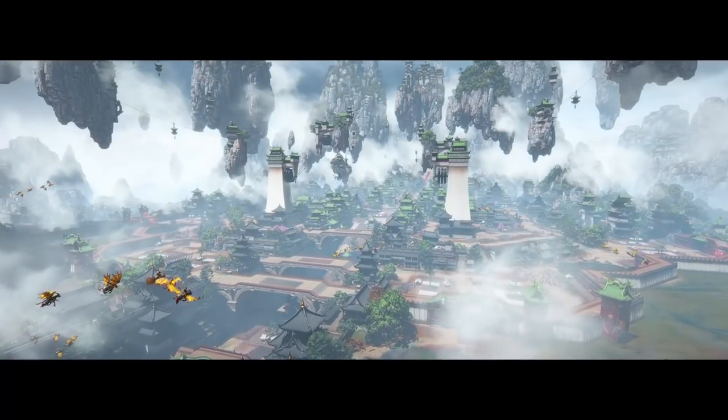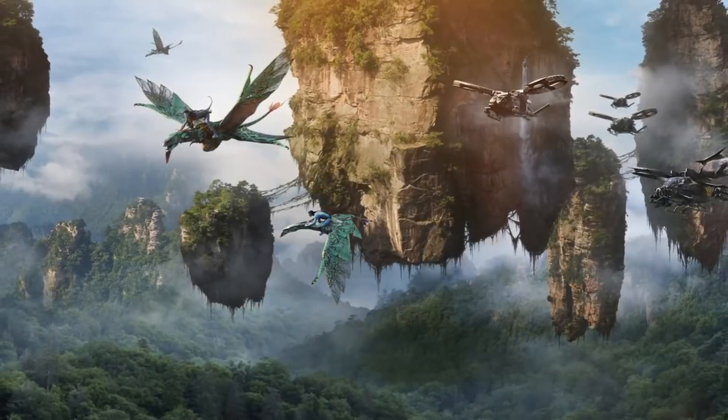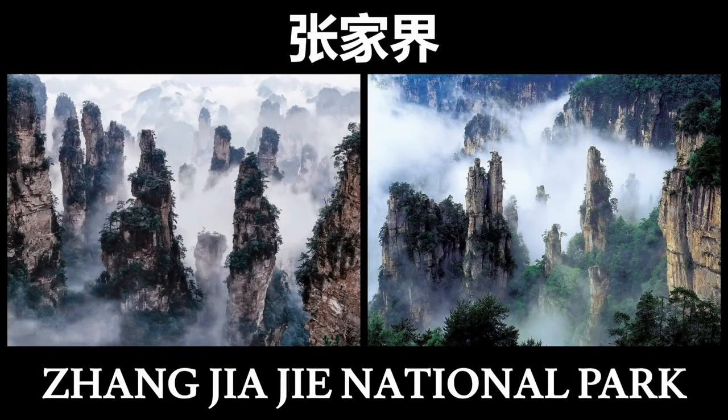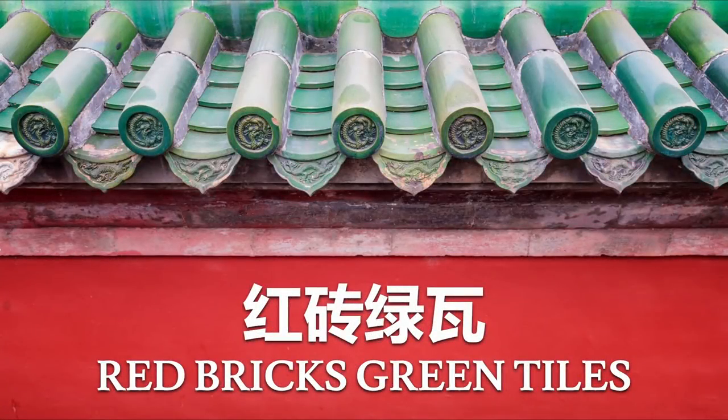From the reveal trailer, we first catch a glimpse of the city of Nangao before the Chaos Invasion. And if it reminds you of Avatar with the floating pillars and flying creatures, then you are correct, as both take inspiration from a real-world place in China called Zhangjiajie. On a nice cloudy day, Zhangjiajie's unique rock formations give off the appearance of floating pillars in the sky. Over this natural beauty, classical elements of Chinese architecture litter the entire scene.